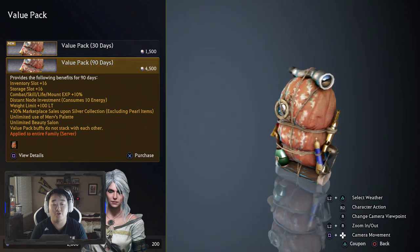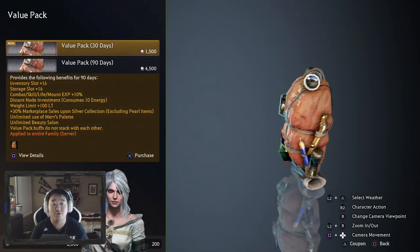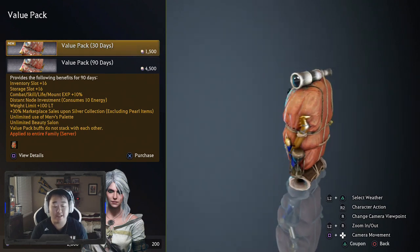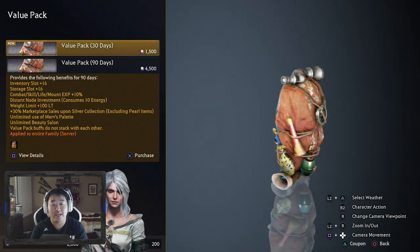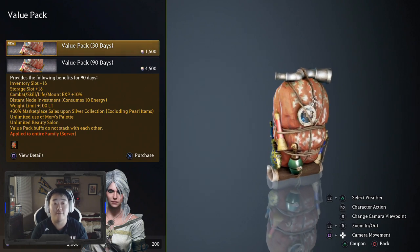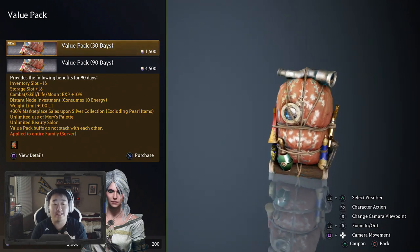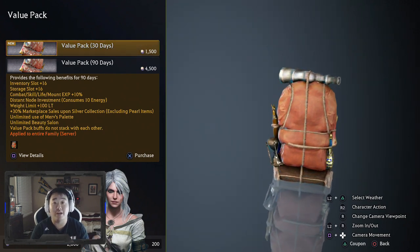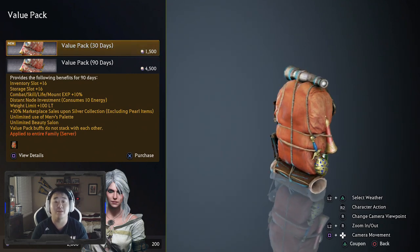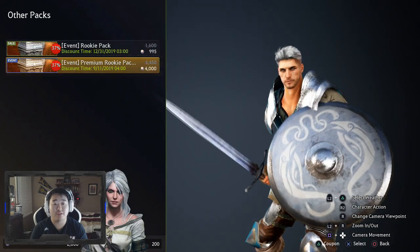The unlimited use of the Merv Palette and beauty salon is kind of up to you. I would personally suggest buying three 30-day value packs instead of a 90-day, because then you can activate them when you need them. Say I activated it today and in 30 days I'm not on - I can activate my next one on the fourth day when I go on a serious grind, saving myself days. There's no bonus for choosing the 90-day over the 30-day, so just get the 30-day - it makes more sense.